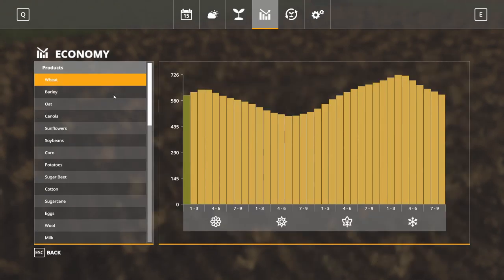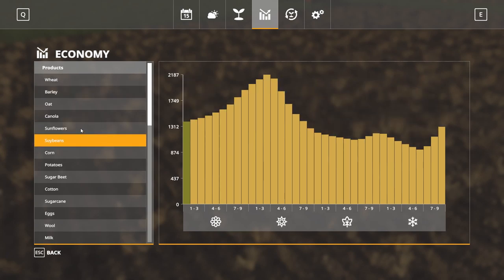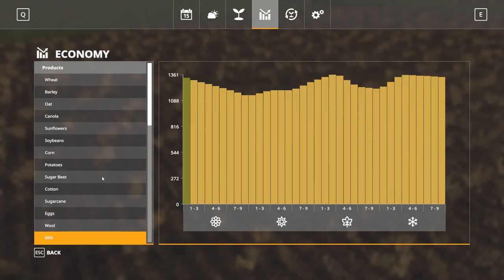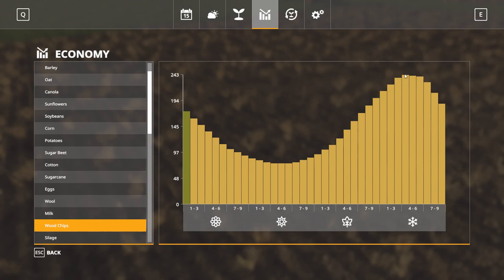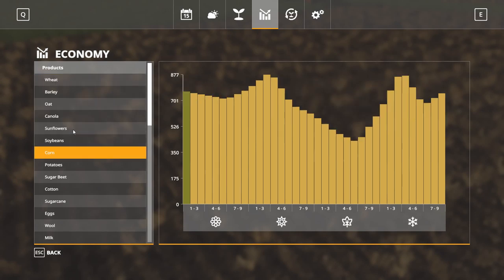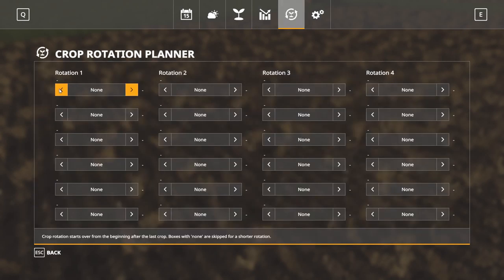Our next screen is the economy screen. This looks at all your different crops and gives you the best idea of when you should be selling them once you have them stored. Right now, since we're in a fresh new game, this is just historical data showing average prices for our crops as we scroll down. Once the game progresses through a couple of years this data will evolve, but it's a useful guideline. For specific numbers you'll still need to check your main menu sell points, but this gives you a general idea of the best time to sell. For instance, wood chips — obviously winter is the best time to sell those.